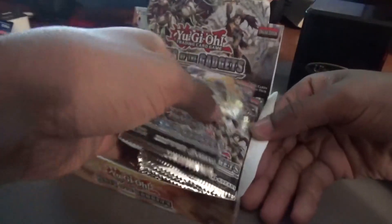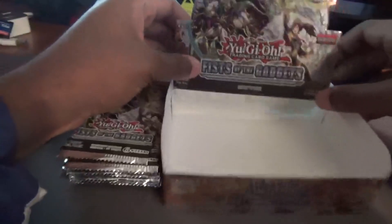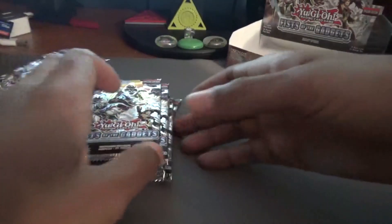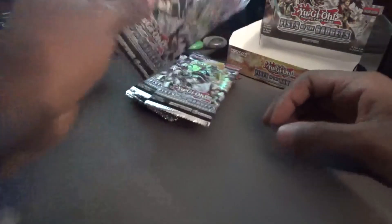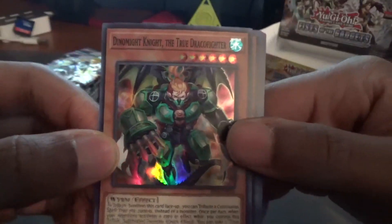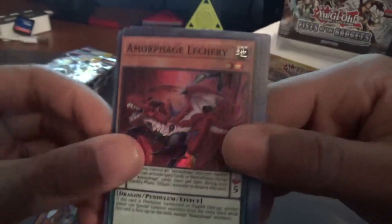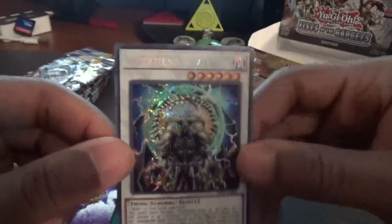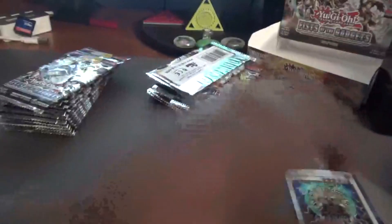The cool part about Fist of the Gadgets is that every card in here is a super or rare, so we can put all of these in the Gold Sarcophagus giveaway binder — an upgrade from the common binder. First pack: an insect card, Draco Knight, True Draco Slayer, Amorphage Lechery, Talkback Lancer, Firefish Yoko, and Archfiend's Call. So far only one Fire Fist card.